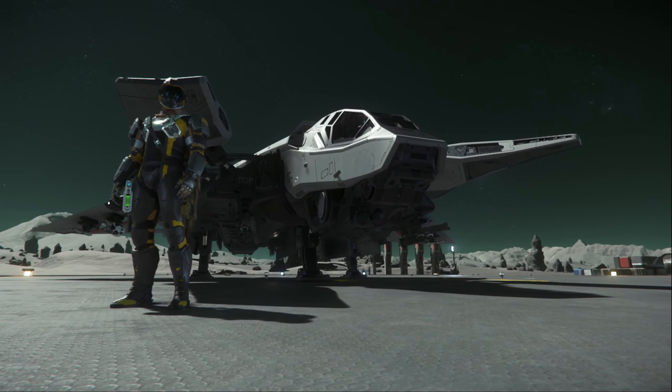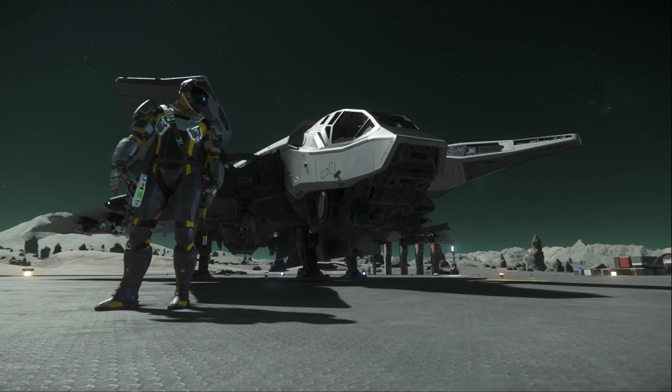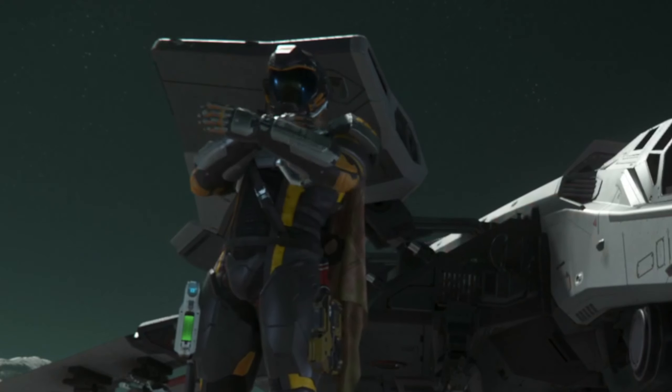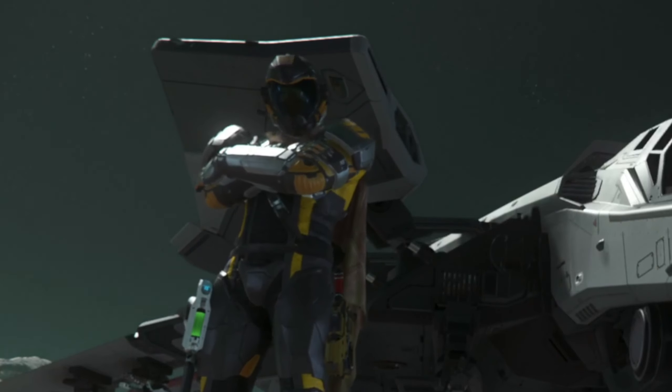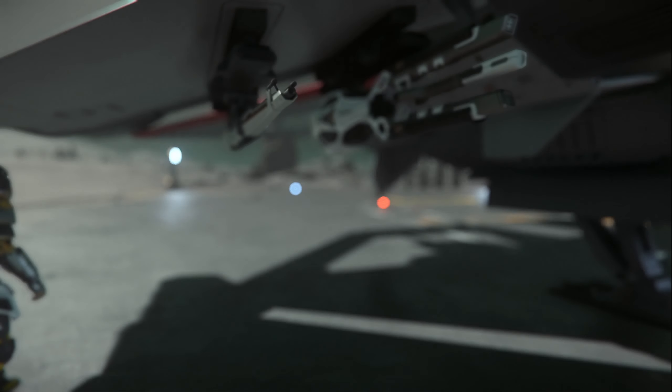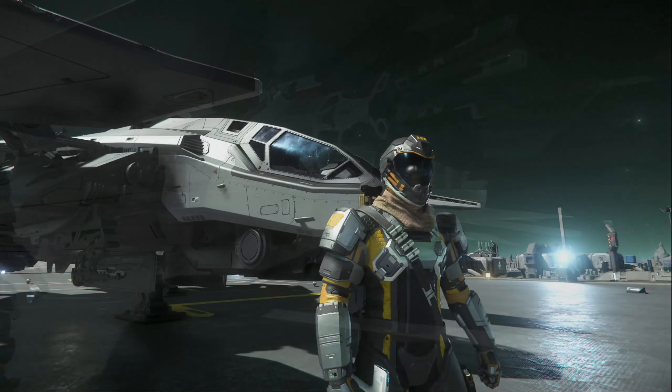This is it. This is the F-8C Lightning, the civilian version of the Squadron 42 hero ship. I can't believe it's out already. I mean, I thought this would be out after Squadron 42. Maybe we might get a little surprise come around CitizenCon. For the most part, this ship is pretty stock.